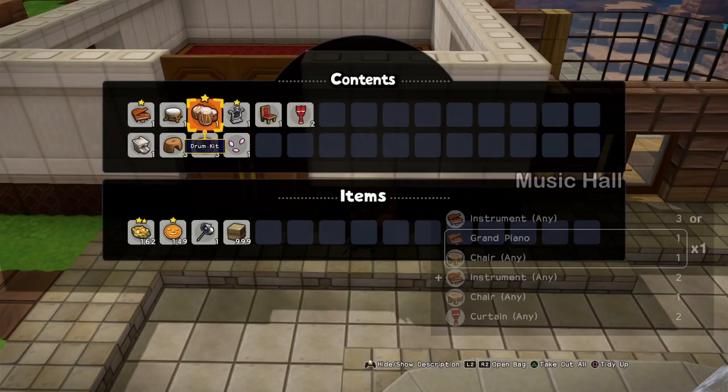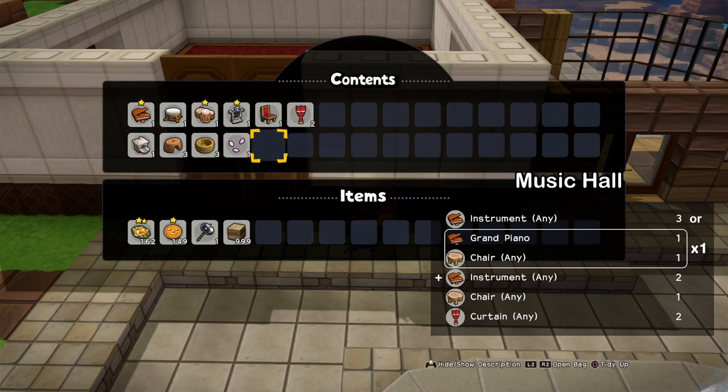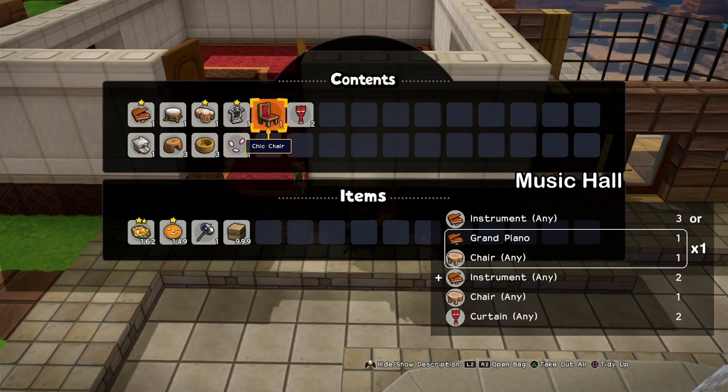For the spa resort we'll need a music hall and a steamy spa. For the music hall you need three instruments. I also have this comfy stool which comes with the grand piano set, but it's not considered for the room — you also need a chair. When you use the piano set, you'll need two chairs: one for the piano and one for the room.